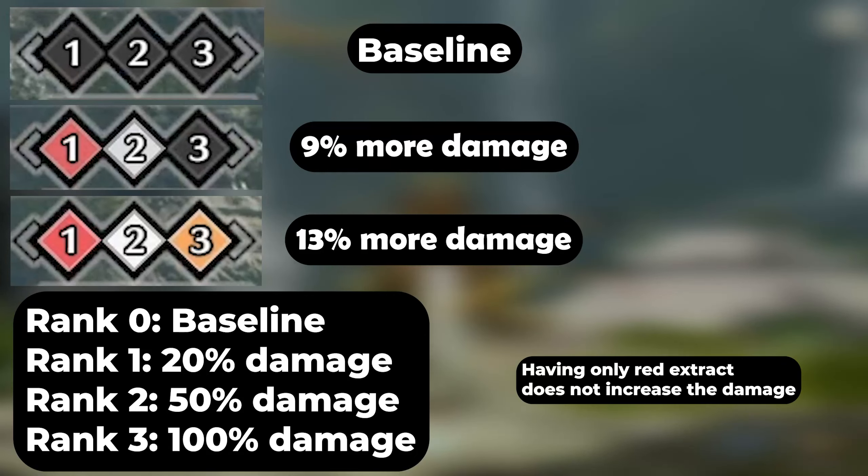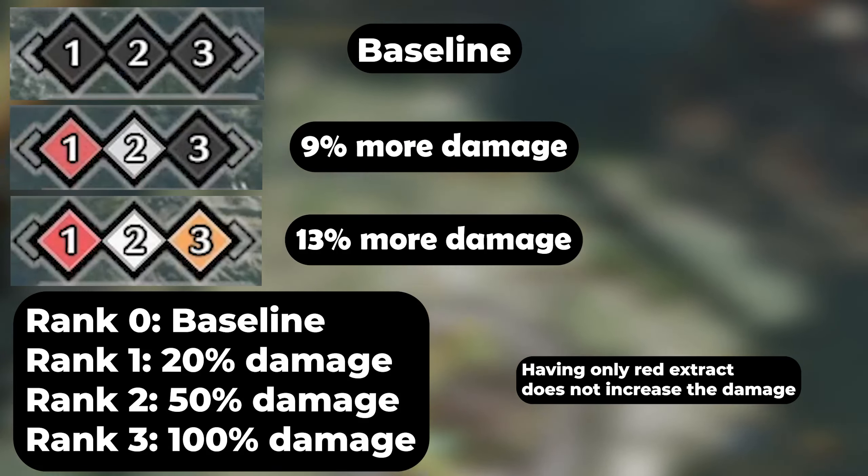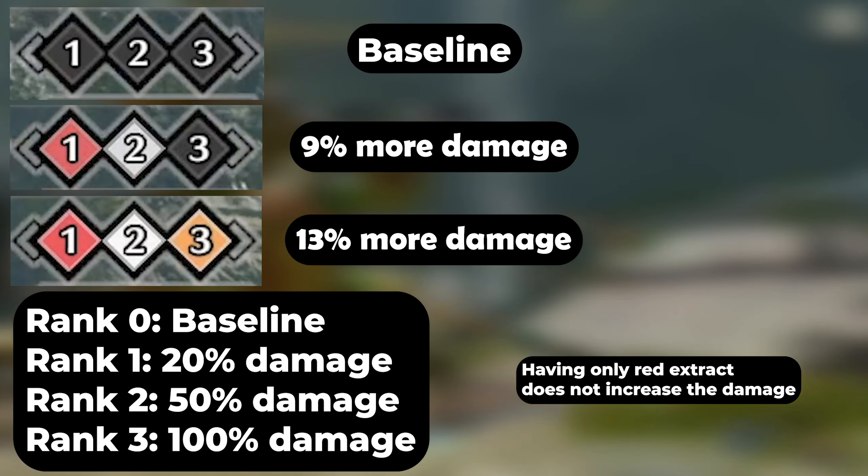The extracts you have increase the damage. You either need red and white, or all of the extracts, to increase the damage. The percentages from the extracts and ranks are completely separate.